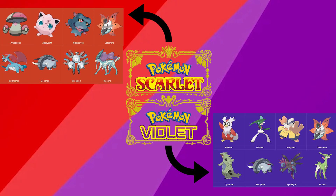Our Paradox Pokémon for Scarlet that we haven't seen yet: we have Amoonguss, Jigglypuff, Misdreavus, Volcarona, Salamence, Donphan — which we've already seen — Magneton, and Suicune.